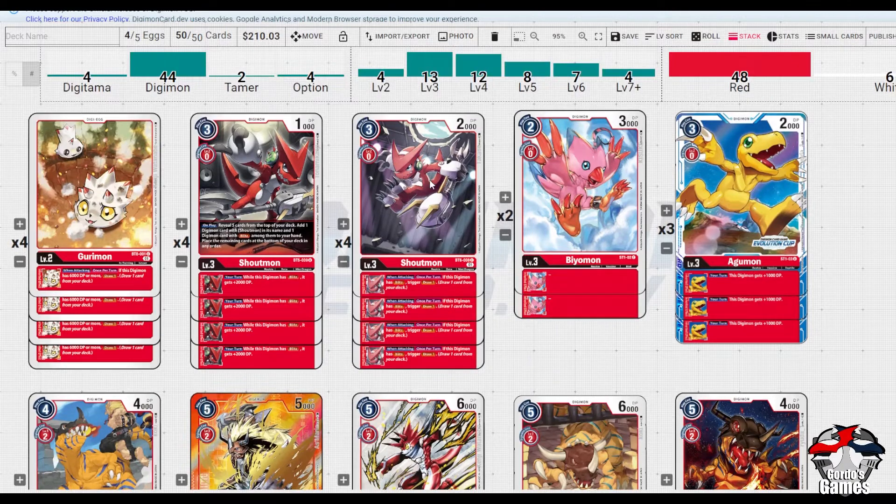The other cards you could look at are things like Demi Meramon to try and get that aggression, or Kapurimon if you have a red tamer out, but I just don't think they're worthwhile. Greymon is generically just a very good draw card and draw engine for red.